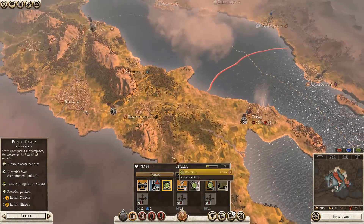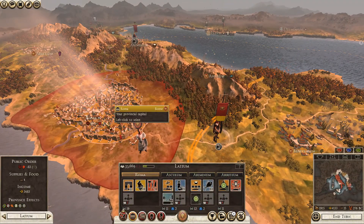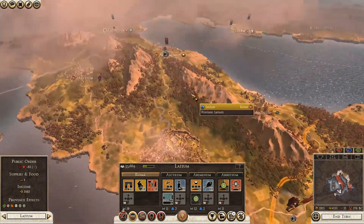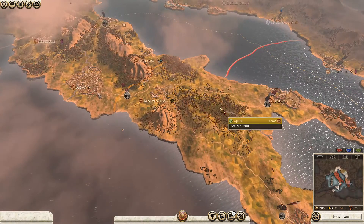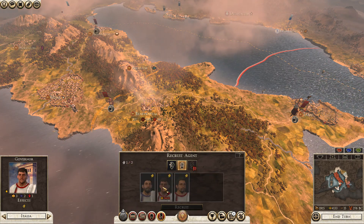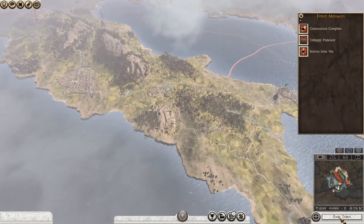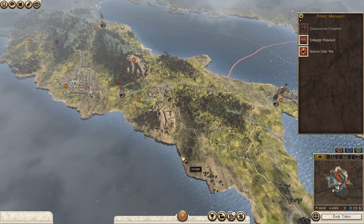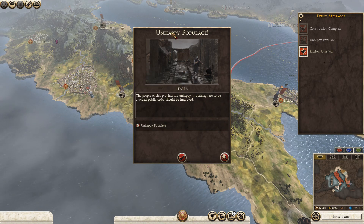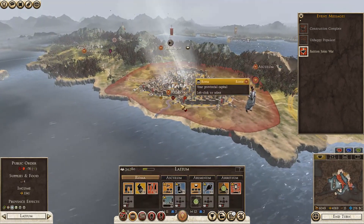This is what it's all about — how's the public order going? We've got plus 13 here, seven here, so we're driving this down. We really want it down into the green before we do anything else. Construction complete — public forum built. It says 'unhappy populace' here, but what you need to remember is that public order is increasing, so that's not a warning that they're getting unhappy — it actually means they're getting better.